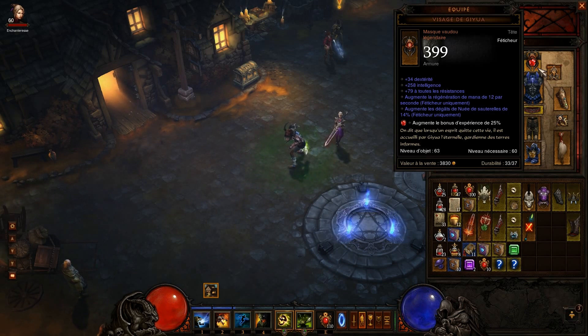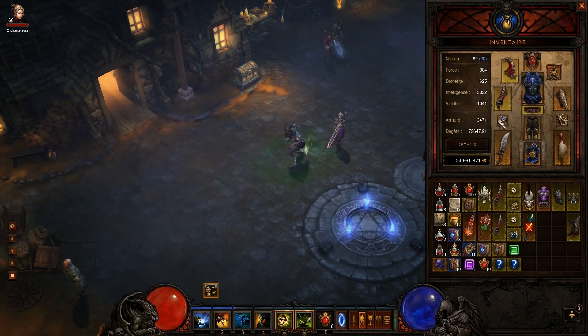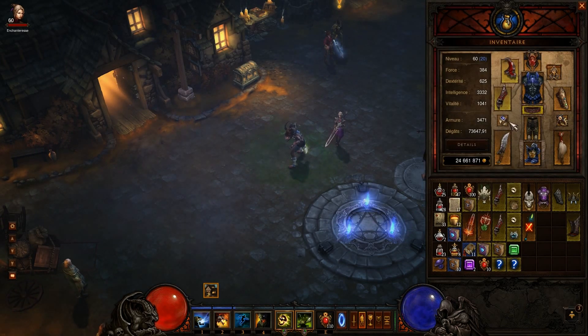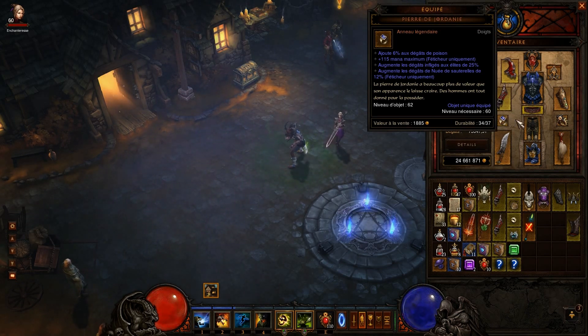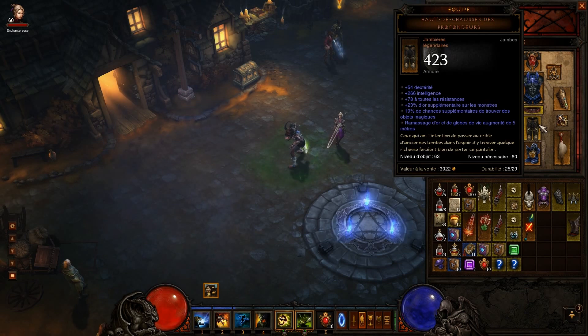Je conseille le Visage de Jiyua, un Kaléidoscope de Mara, une Pierre de Jordanie — si possible en poison avec nuée de sauterelle, c'est parfait. Je vous rassure, je n'en ai pas eu pour très cher : deux ou trois parties lootées, deux ou trois achetées à l'hôtel des ventes pour à peine 100 millions.